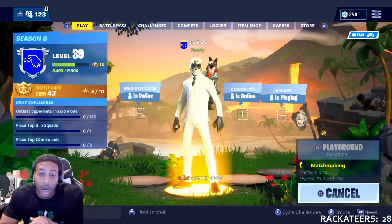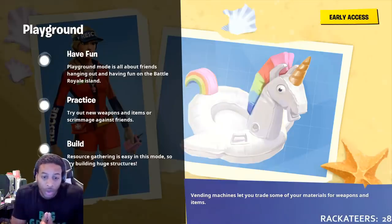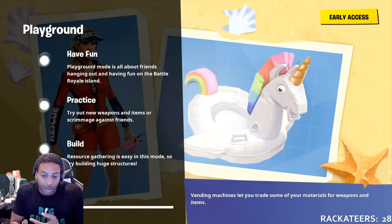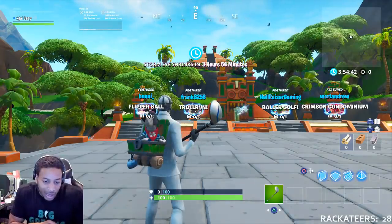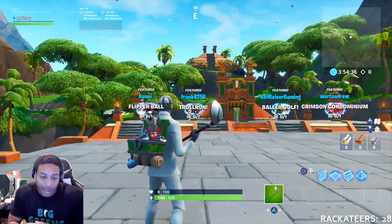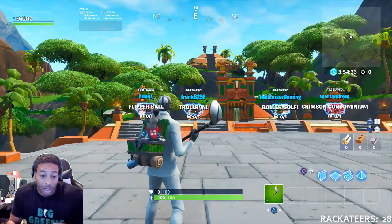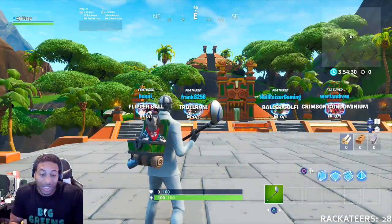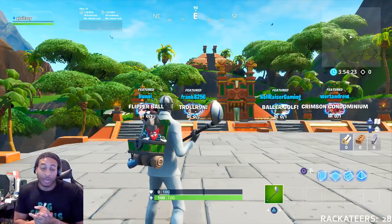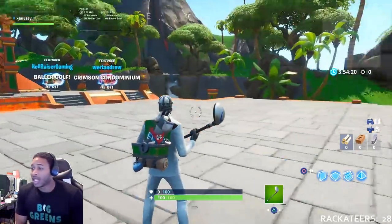I'm going to load up the playground while I tell you what the challenges are. First, search the treasure map signpost found at Paradise Palms — we're going to help you with that. Use vending machines — you know what vending machines are. Deal damage to opponents while using a balloon. Search seven jigsaw puzzle pieces under bridges. Dial the Durrberger phone and dial the pizza pit number from the big phone — we're going to help with those. Eliminate opponents at Dusty Divot, and eliminate opponents from 50 meters away — just use a sniper rifle.